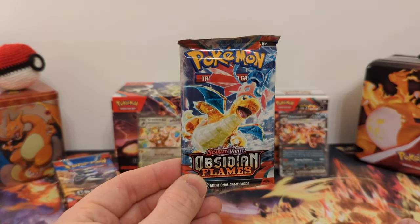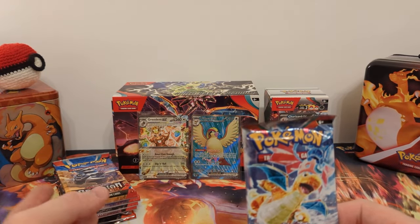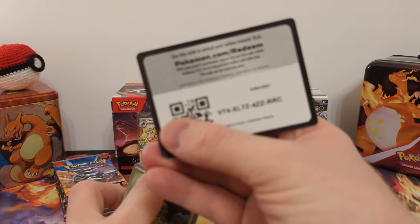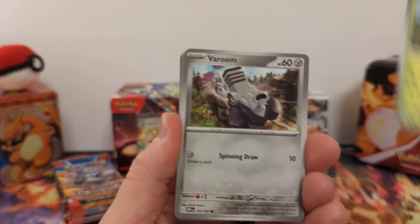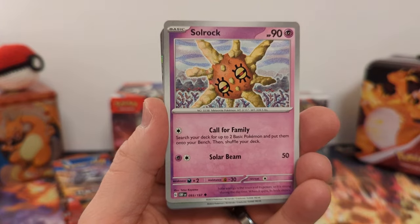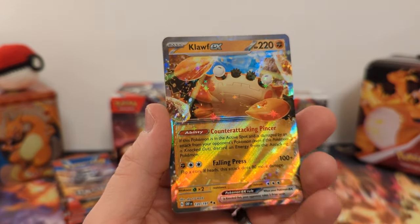Alright, on to pack number eight. Well, I guess everyone saw there that we're getting a fire energy at the end. We have Braviary, Larvitar, Cleffa, Polteageist, Toadscool, Solrock, First Holo Trevenant, First Holo Steenee, and... Klawf EX. I think I'm missing this one.